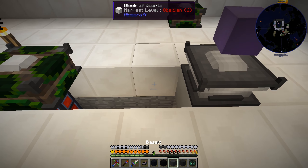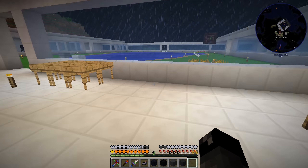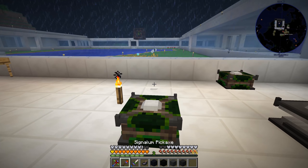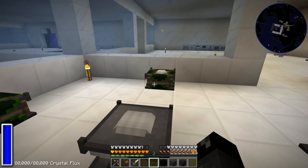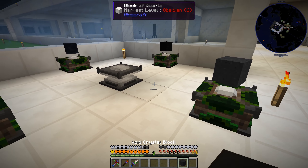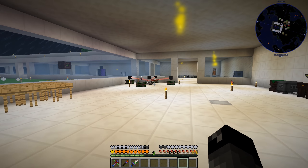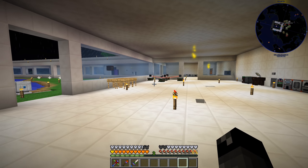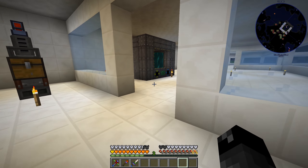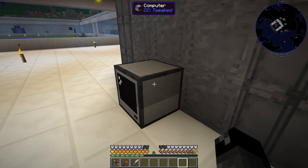We have four connections - one on the bottom, three on the sides - so we should get 8000 RF per tick through here. Over at our empowerer, each of the display stands has its own flux duct touching the bottom, so that should be 2000 RF per tick per display stand. Each of those got their own connection - well, at least that's the way my math works. When I try to empower stuff over here we should be pulling 8000 RF per tick.